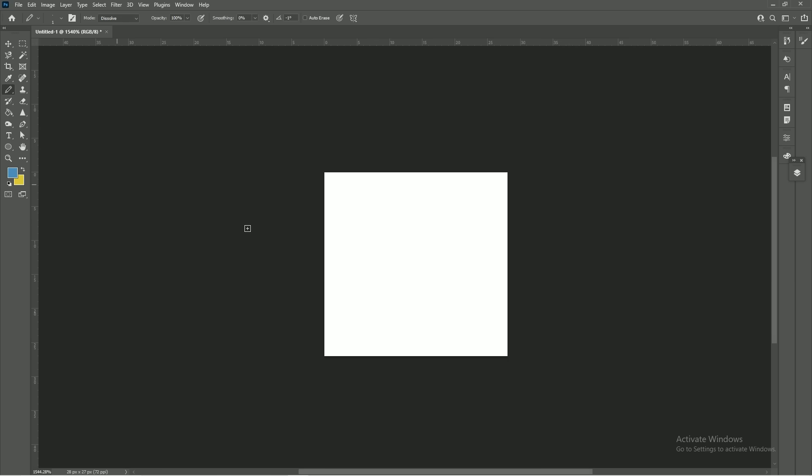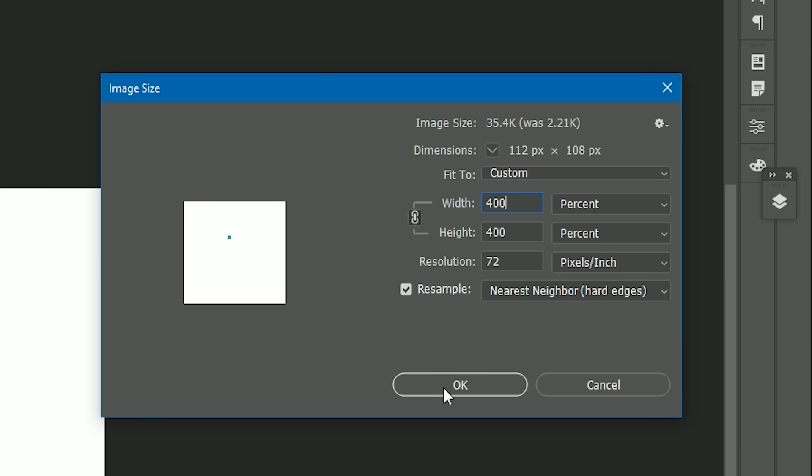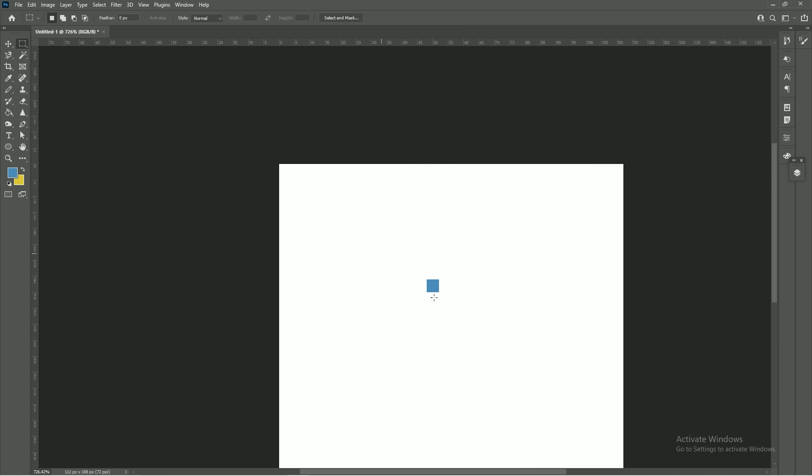If I go into Photoshop and create a single pixel and then upscale this whole thing by a factor of 4, or 400%, you can see that that one single pixel has now become a square of 16 pixels — 4 pixels tall and 4 pixels wide.